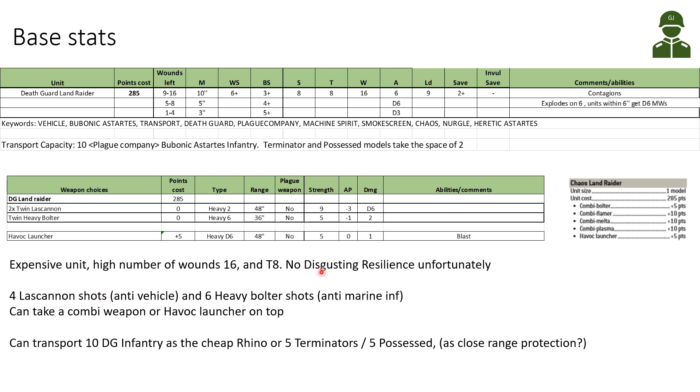So: no Disgusting Resilience unfortunately, but high wounds, Toughness 8, four lascannon shots and six heavy bolter shots. You can add a combi-weapon or Havoc Launcher, and it can transport infantry.